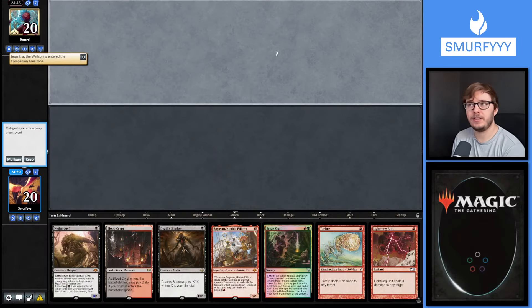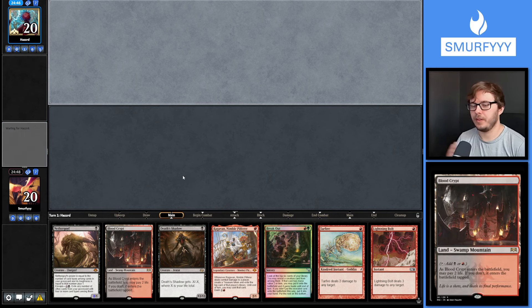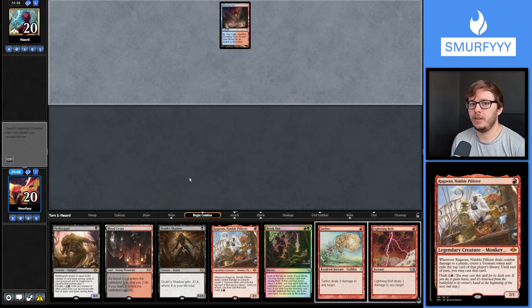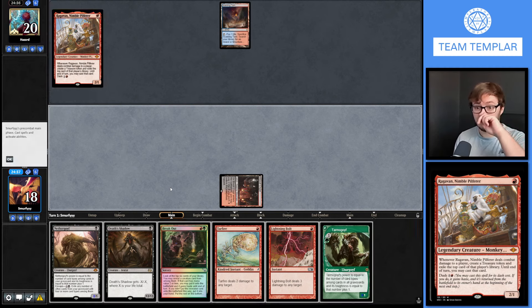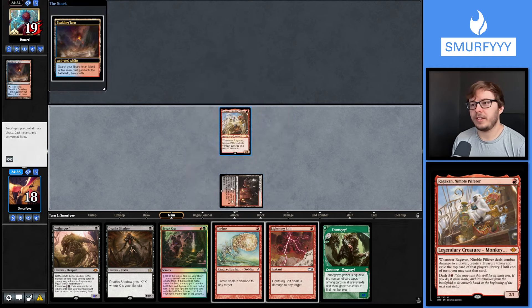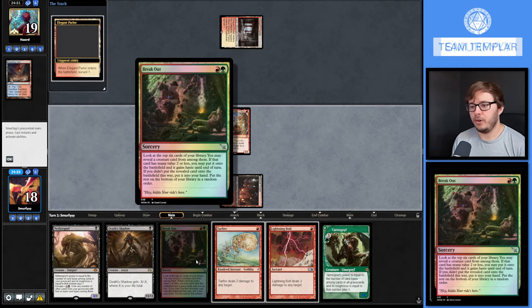We've got a one-land hand on the draw. We have a Ragavan and another Goyf - I think we're going to keep this. There are a lot of good draws we can have and the Ragavan connecting is obviously going to help a lot. Scalding Tarn to begin with - doesn't really narrow it down for us. Let's go ahead and Shock and run Ragavan out there. This Nethergoyf is going to get pretty big if they kill the Ragavan. We can Tar Fire - so that's one, two, three card types. If we draw a fetch that'd be four.